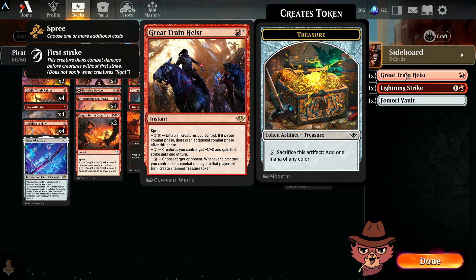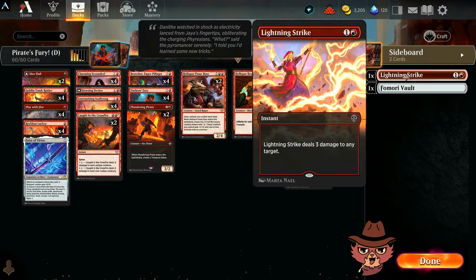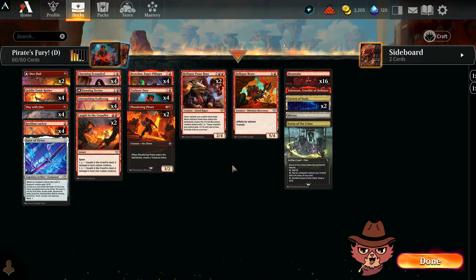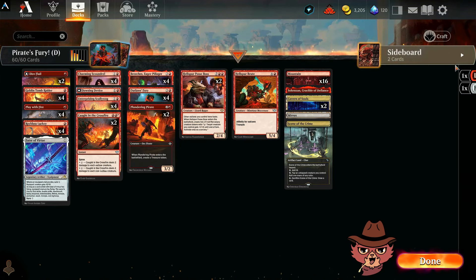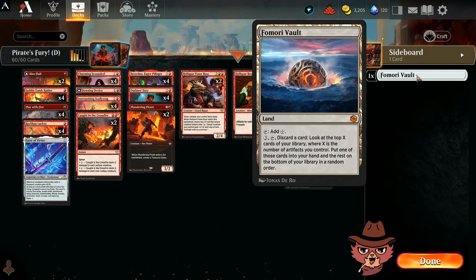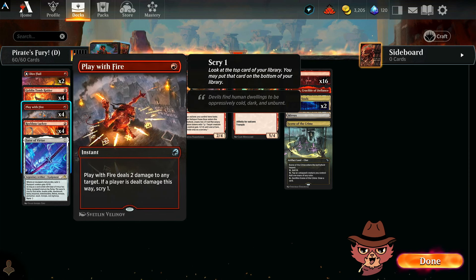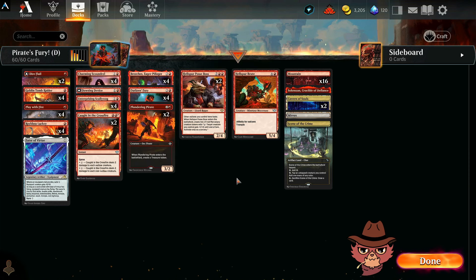Caught in the Crossfire is a spree card — the key bottom ability deals two damage to each non-outlaw creature, so it can be a one-sided board wipe for us. Some honorable mentions: Great Train Heist was in the original suggested deck list but I cut it. I went with Play With Fire over Lightning Strike because when we're rocking cards that let us see things off the top like Outlaws Fury, one-mana cards are better. Fomori Vault almost made the cut but I got scared about not having enough red sources.